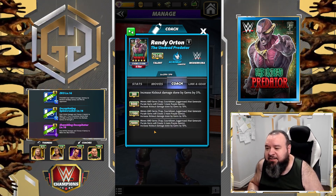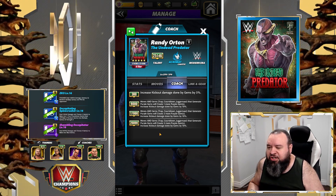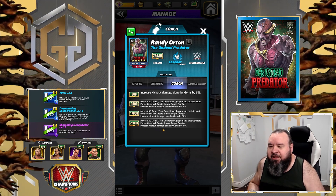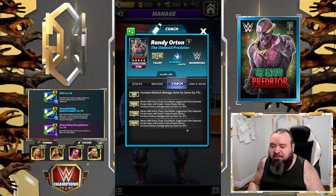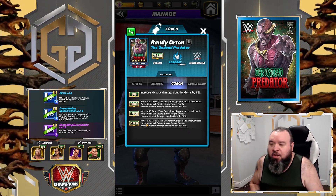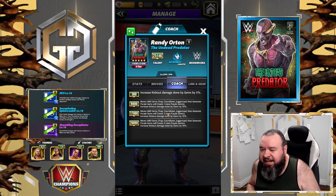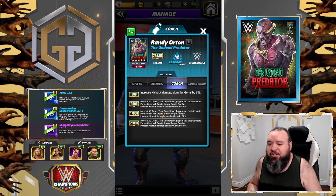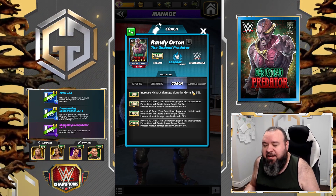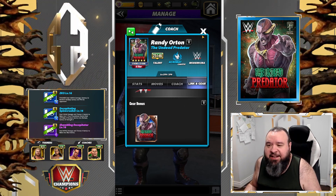His coach ability is at 26,000 move-in gems — trap countdown juggernaut that generates purple gems will create three more purple gems, and increases kickout damage done by gem by 10%. You need him at 6k to get the 26k, but if you get him at 17k it still generates two more purples. So still very damn good. He has links with the other zombies and modern era and doesn't have any gear.